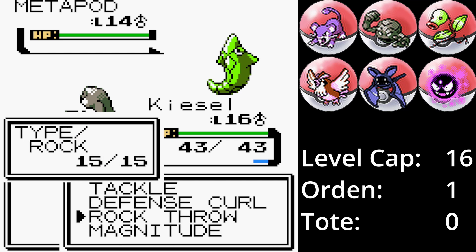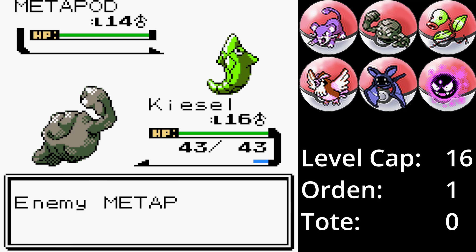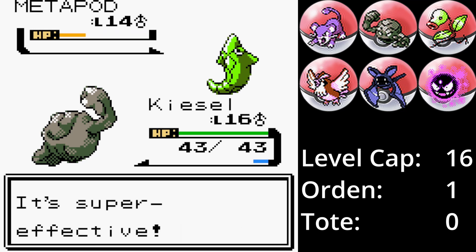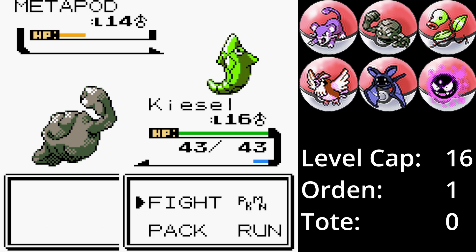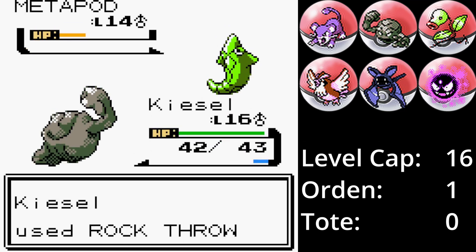Safcon, die eingepuppte Raupe, die sich eigentlich nicht bewegen kann, ist natürlich schneller als ein fliegender Stein und setzt Härtener ein. Kiesel trifft mit Steinwurf, aber dank des Härteners ist es kein One-Hit-KO mehr. Safcon setzt einen weiteren Härtener ein und Kiesel verfehlt mit einem Steinwurf. Safcon entscheidet sich dann für Tackle, der einen ganzen Schadenspunkt abzieht, und Kiesel besiegt Safcon mit einem weiteren Steinwurf.